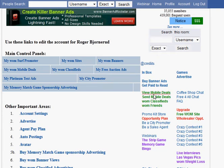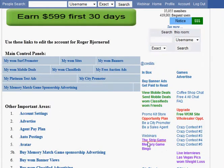After you have logged in to your account, if you don't see this, you can click on account up here, and then click on memory game.